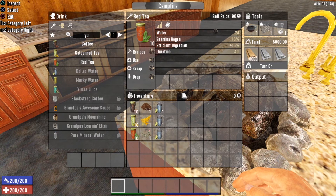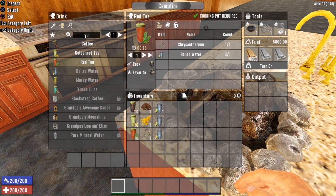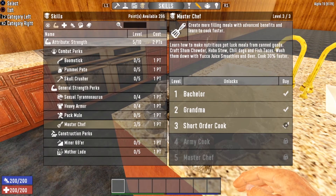The last recipe unlocked at level one is red tea. Red tea gives you 24 water, 15% stamina regen, and comes with the added bonus of Efficient Digestion plus 15% for four minutes. Efficient Digestion means your food and drink bars degrade at a slower rate. To brew red tea you need a cooking pot, one chrysanthemum, and one boiled water.